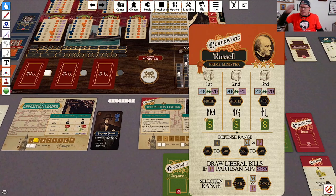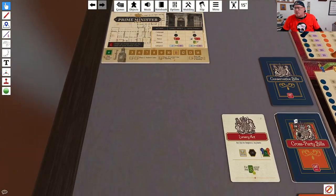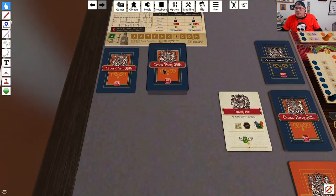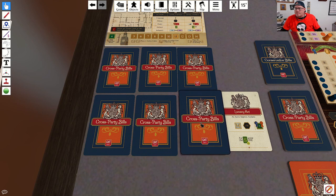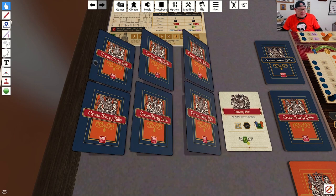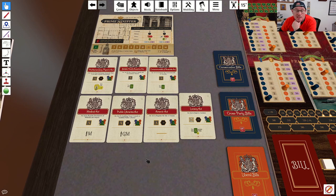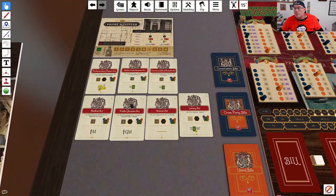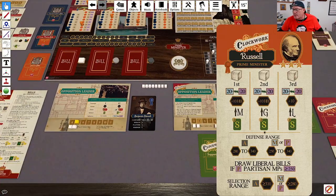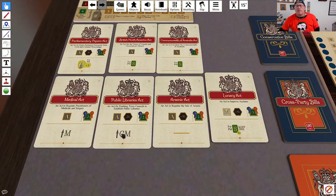He is still drawing cross-party bills. So the next thing we're going to do is draw six cross-party bills and then decide what bills he's going to put out there. I need a few of them that I can attack so he can't pass them. It means he can't use his influence action effectively. His selection range for bills is greater than 310, so every one of these bills is within his selection range.